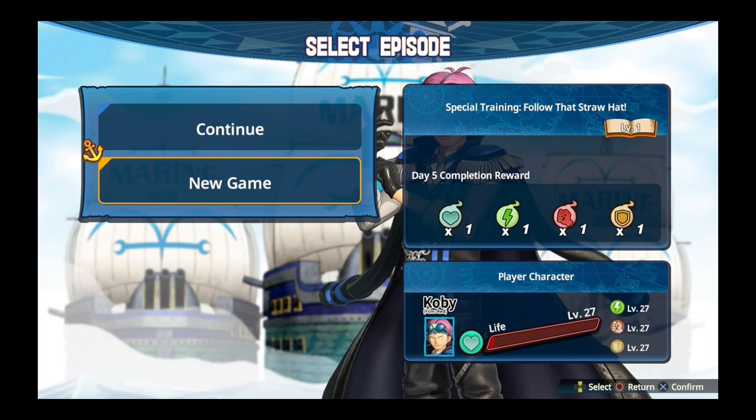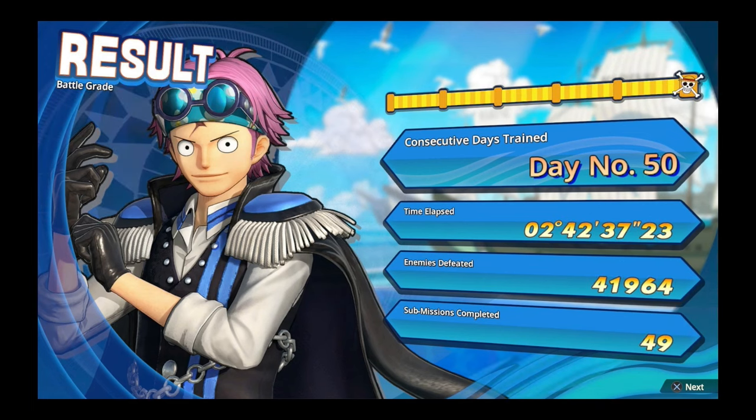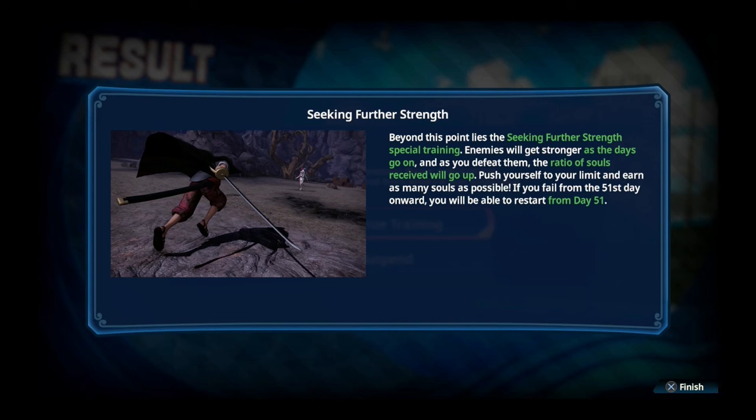The mode begins with a story level to serve as an introduction and tutorial, then enters a cycle of encountering a new story level every 10 days of training. This continues until the final story mission at day 50, making for a total of six story missions. After finishing the story, the mode becomes an endless gauntlet of daily training that continues on for as long as you wish to play it.